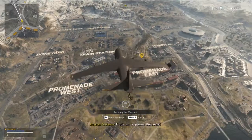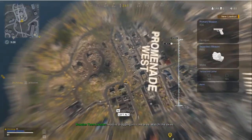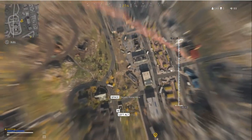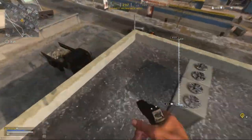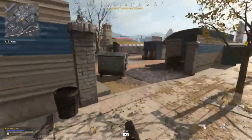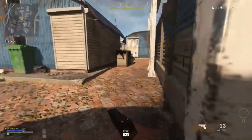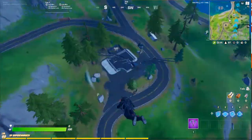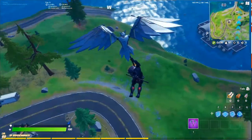Another issue is the ability to redeploy your glider. In Warzone you can go straight to the ground and take fall damage if you want, or redeploy your glider whenever you want. I'm not saying Fortnite should add redeploy exactly like Warzone, because we have building which changes things, but they should add a system that lets you redeploy your glider whenever you want, or one that automatically deploys it just before you hit the ground — not 60 meters above like it currently does, which makes it take a lot longer to reach the ground.